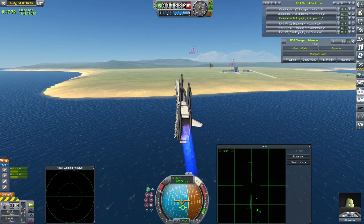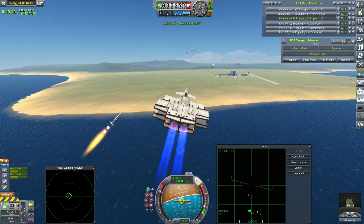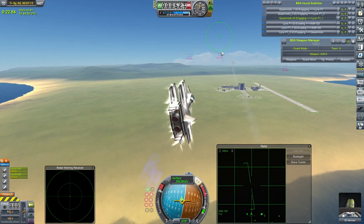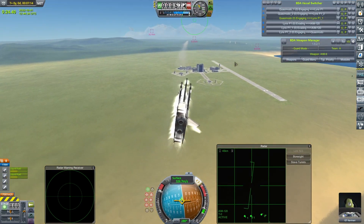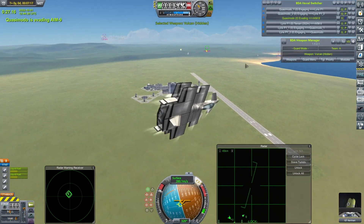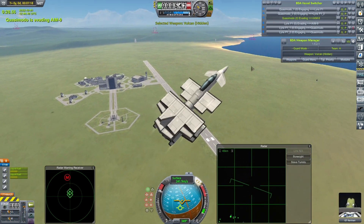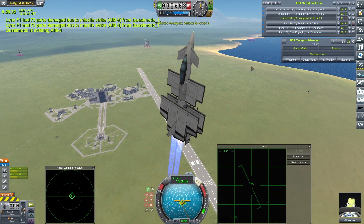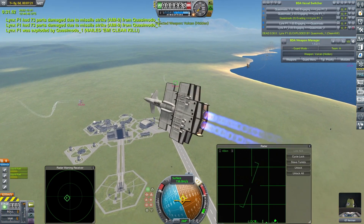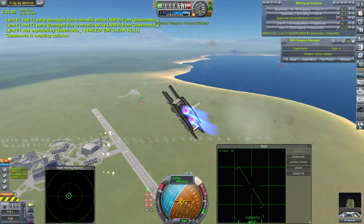The Lynxes do have a little bit of a vulnerability when it comes to dealing with sidewinders. GT Curlum coming in hot with a couple of those, or at least will do if he can get a lock on. He gets one of those away. Some of the countermeasures have been nerfed in recent versions of BDArmory. And oh my god, that is what we wanted to see — it's now back to two apiece.